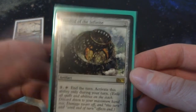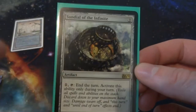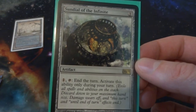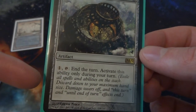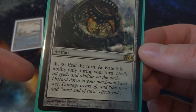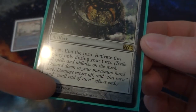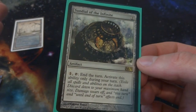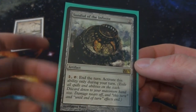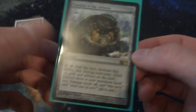The next card is Sundial of the Infinite — I think I actually opened this on this channel. It's a really interesting artifact: two mana, one tap, end the turn. Activate this ability only during your turn. It exiles all spells and abilities on the stack, discards down to your maximum hand size, damage wears off, and clears until-end-of-turn effects. Very powerful — you can just end the turn. I don't know many cards that do something like that.